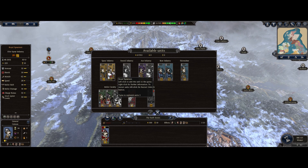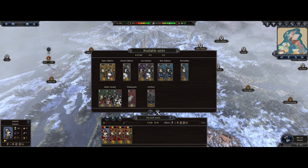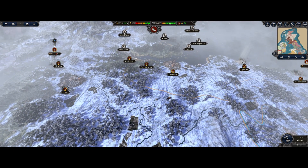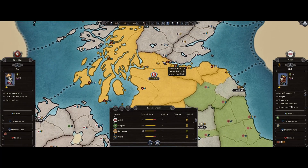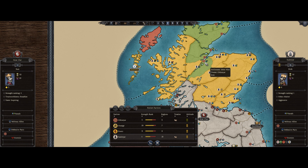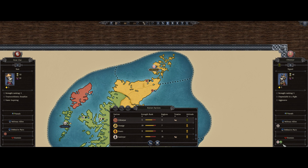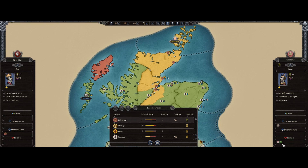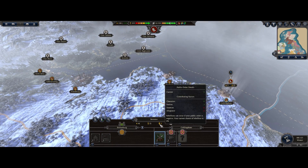Look at that armor difference - that is redonkulous. And the morale - holy shiznit. But then look at that upkeep cost. We're just gonna stick with the scrubs for now, let them replenish up. Our relationship is improving but not good - we do have a friendship pact with these guys. They're at war with the piggy people, okay.